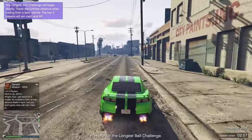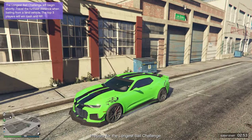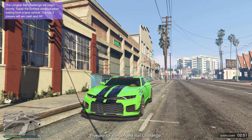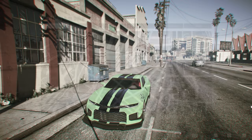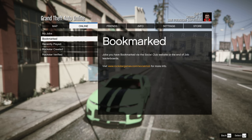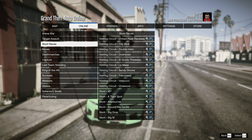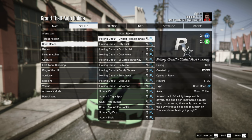The first thing you want to do is go into any GTA Online session — it honestly doesn't matter, it could be public, private, or solo. After that, press Options, go over to Online, go over to Jobs, go down to Play Jobs, go down to Rockstar Created, and then finally head down to Stunt Races.